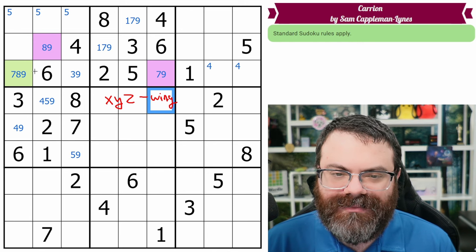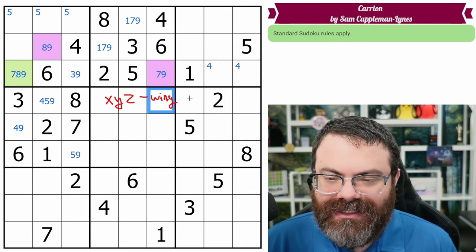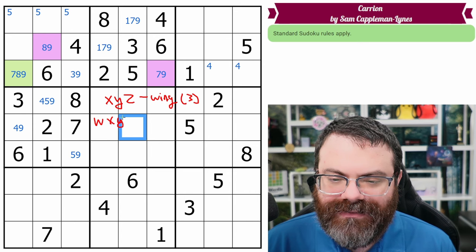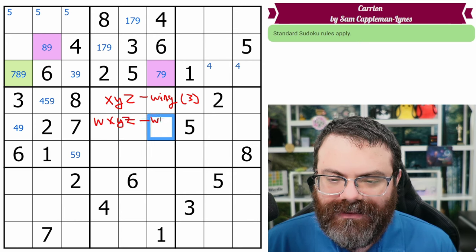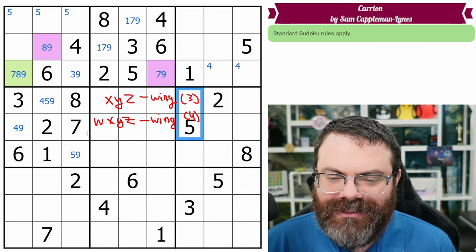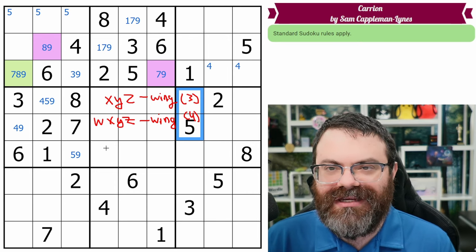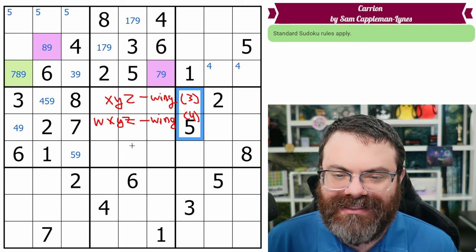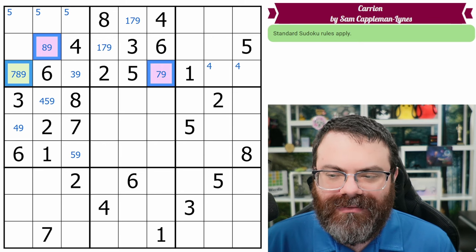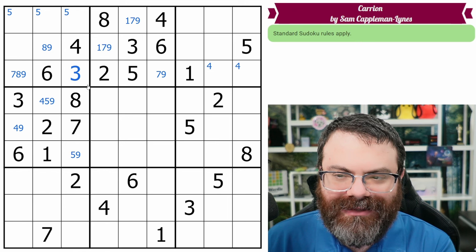You can't go fewer than three cells because if it was two cells it would just be a pair. So XYZ wing is the minimum. If you have four cells, we just add a letter — WXYZ wing. If five cells, VWXYZ. You can go all the way up to TUVWXYZ wing, which would be eight cells. Good luck finding those! All of that to say: there's a nine in one of these three cells, so this cell can't be nine — so that's a three. We get a digit.